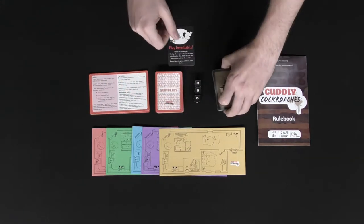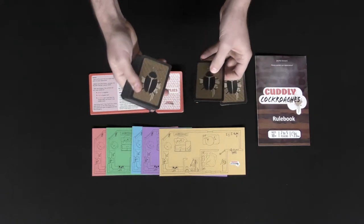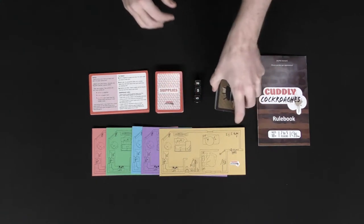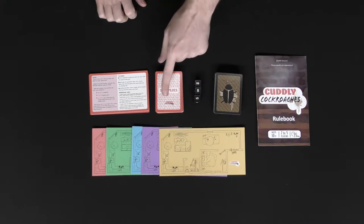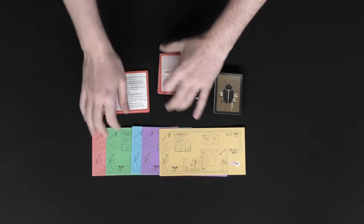To set up the game, it's pretty simple. Take the cockroach deck, shuffle it, cut it in half, take the bottom half, put the play immediately card in it, shuffle it up, and place it on the bottom of the deck. Make sure the die are in reach of all players, and of course make sure the supply deck is shuffled as well. Then deal out three supply cards to each player.